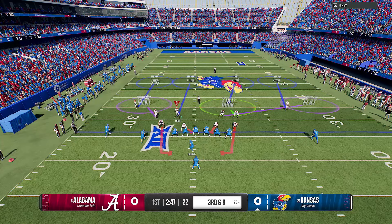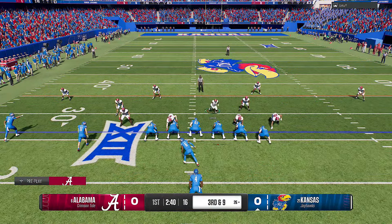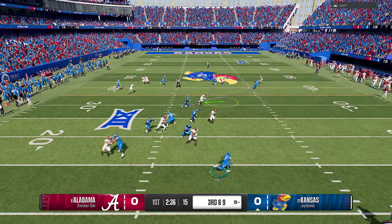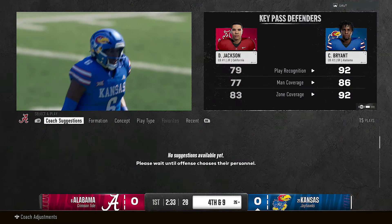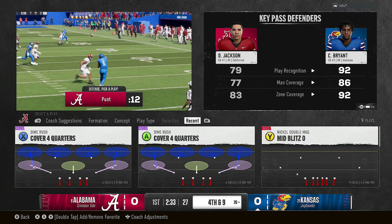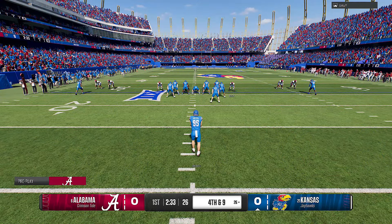I want to give them a nice clean start. That's under thrown — I guess he can't make those throws. We go mid blitz and force him. Oh he's punting, let's go baby, got him to punt.